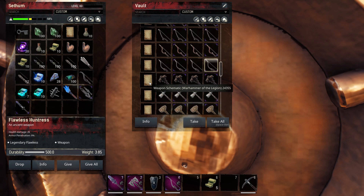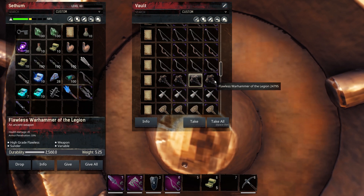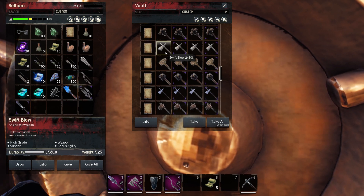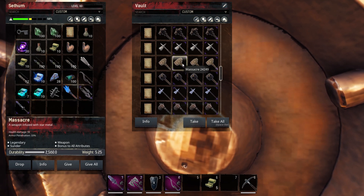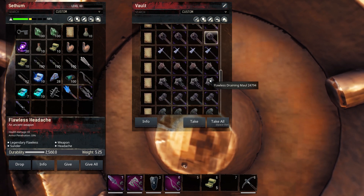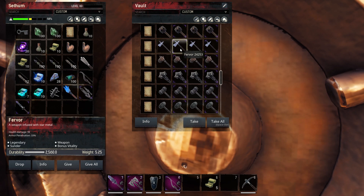Next up we are on the warhammers, and this is the Warhammer of the Legion. The bonus is variable and it does of course have Thunder as well on it. This one has bonus agility — so this is the Swift Blow. Massacre — bonus to all attributes, and the flawless version does have some nice damage on it. Headache — apparently it has a headache bonus. I'm guessing that will be a nice debuff to try out and play around with. I'm not sure what it's best for — whether it's best for players or NPCs.